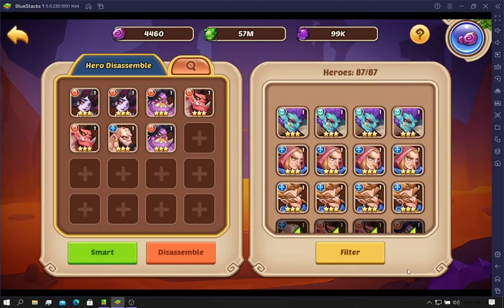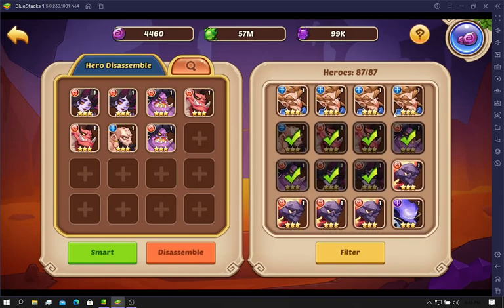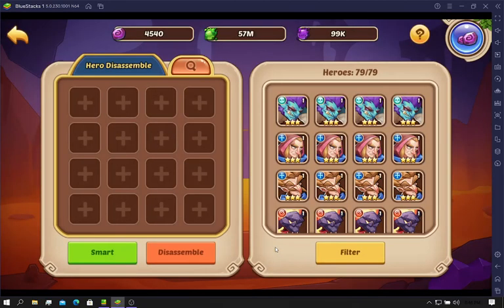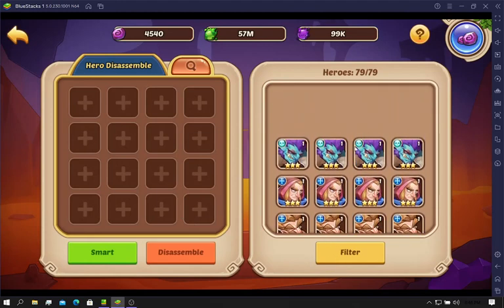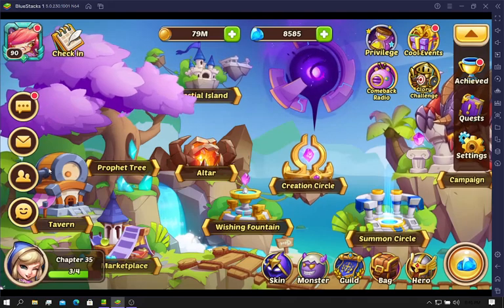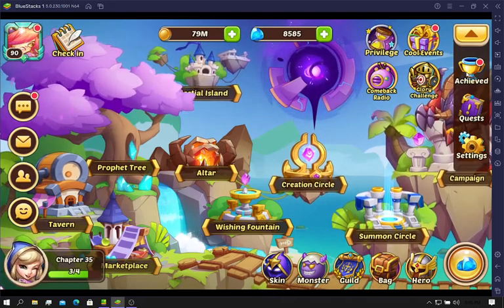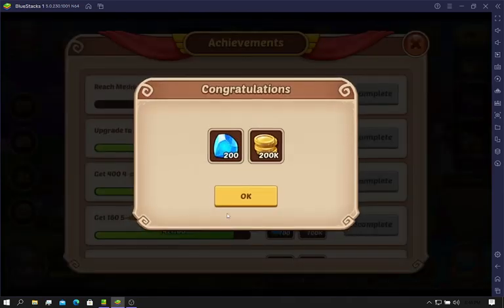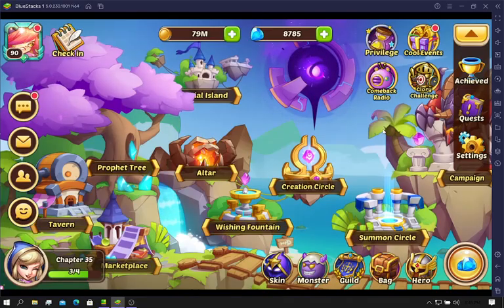Anyone remember back when we had to have specific stuff? Like, you had to have Thale in order to promote Vesa to six star. You had to have the same three-star for it — so you'd save four of each three-star and stuff. It was definitely a lot harder. That's been a while though.